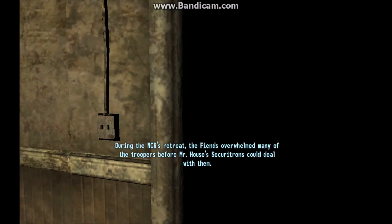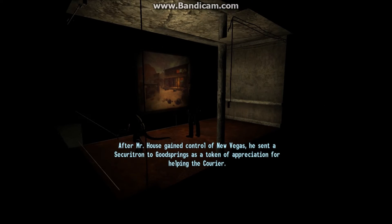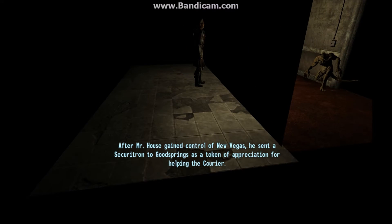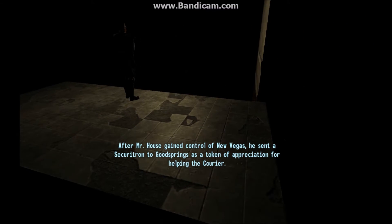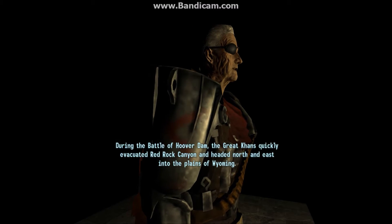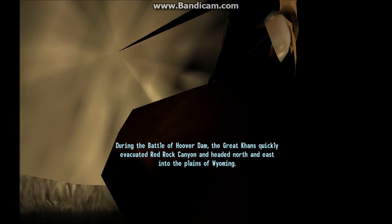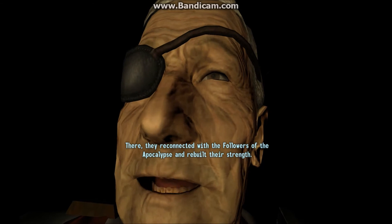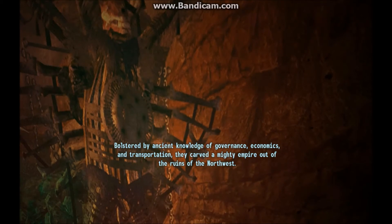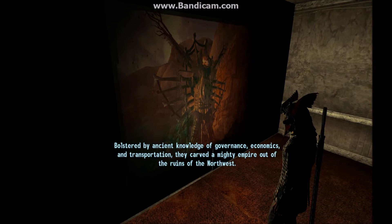During the NCR's retreat, the Fiends overwhelmed many of the troopers before Mr. House's Securitrons could deal with them. After Mr. House gained control of New Vegas, he sent a Securitron to Goodsprings as a token of appreciation for helping the courier. Victor was a mixed blessing, however, as he continually monitored the town for Mr. House. During the Battle of Hoover Dam, the Great Khans quickly evacuated Red Rock Canyon and headed north and east into the Plains of Wyoming, where they reconnected with the Followers of the Apocalypse and rebuilt their strength.